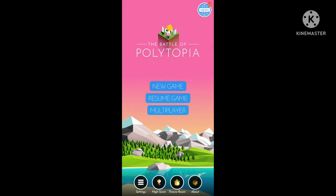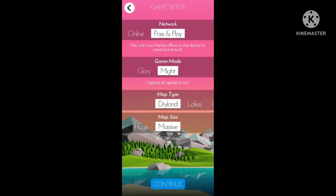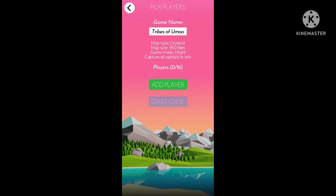In today's video we're going to be playing the Battle of Polytopia. I had the last three episodes — Big Battle part one, part two, part three — and then I stopped, but I want to continue. I figured something out: if you go to multiplayer and click on the bottom left, there's a new game option where you can continue and add players.